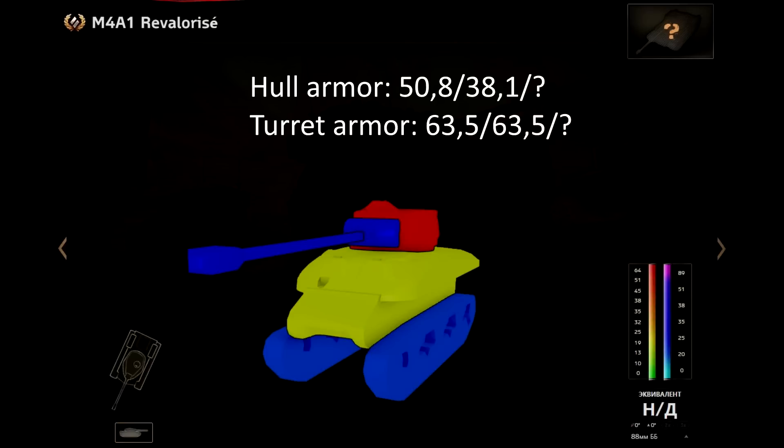The hull armor is fairly bad for a tier 8 tank: 50.8 mm in the front, 38 mm on the side, and the rear is not known. The turret with 63 mm all around is also not that great either. But what do you expect? It's a Sherman at tier 8 with just a really, really strong gun.